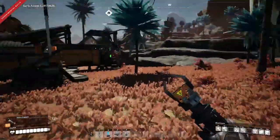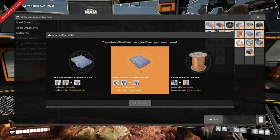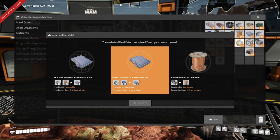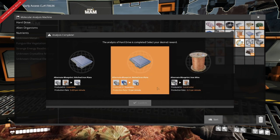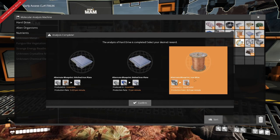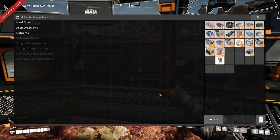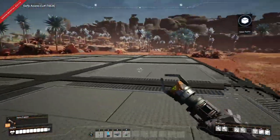In the midst of constructing the foundation for our new power plant, the MAM finished. Let's take a look at what we've got - we have stitched iron plates, bolted iron plates, and iron wire. These are all three really strong recipes, but we won't be able to take advantage of stitched or bolted iron plates for a little while yet, so we're going to go with iron wire. I'm a little bummed we didn't get cast screws, but that's okay - we'll fish up some more hard drives and see what we can get.